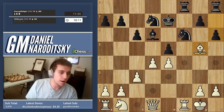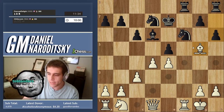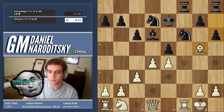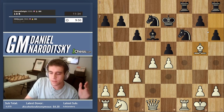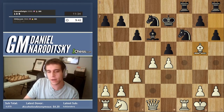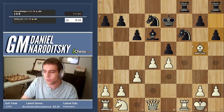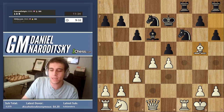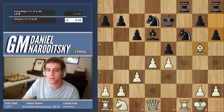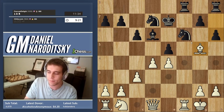The analogy: if a soccer player gets a red card and is ejected, you have 11 players against 10. If a genie offers to remove 10 players from each team, you'd end up one player against zero — easy to score. Similarly in chess, if you're up a queen and trade all the other pieces, you'll literally have a queen and pawns against a king and pawns, which is much easier to win.